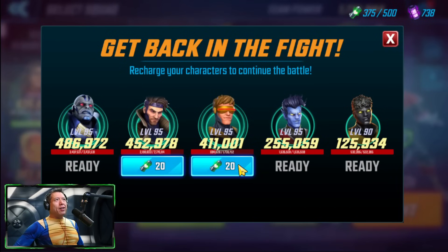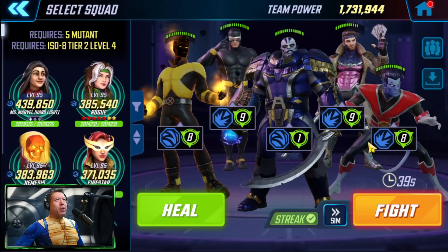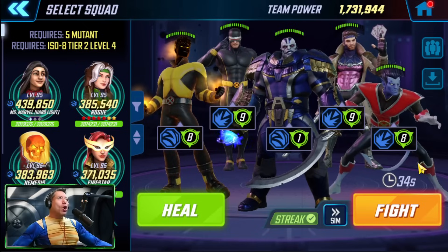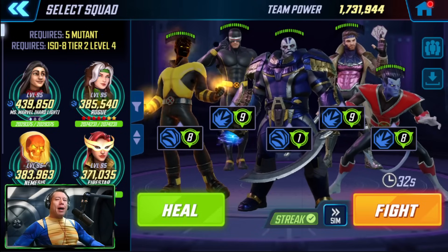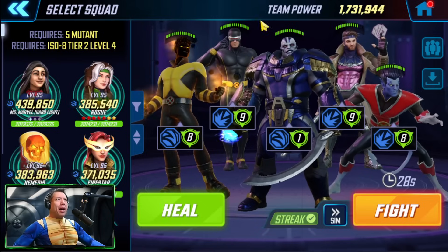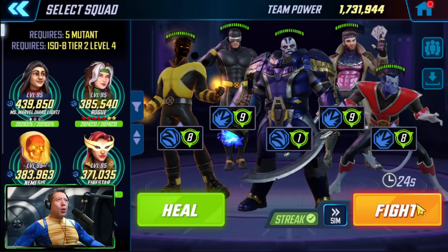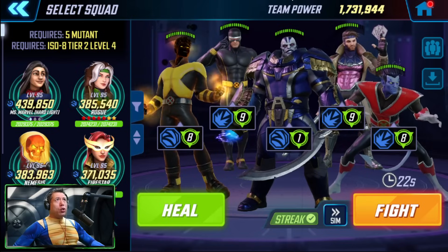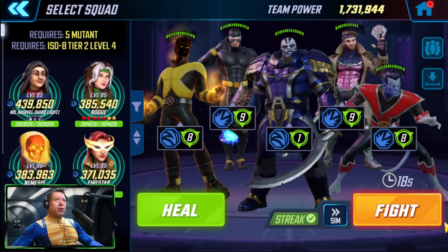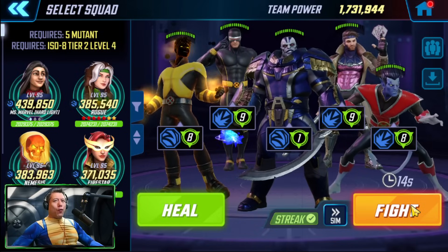Now we're in the boss node. We'll heal up Sunspot and Cyclops since they are low health — I want to give this a better test. We weren't able to one-shot this yesterday, so the results without Sunspot and with Sunspot are pretty much the same at this point. Sunspot dying on that first node is a concern — at this low health he could die from a shot he won't die from once he's built up more.